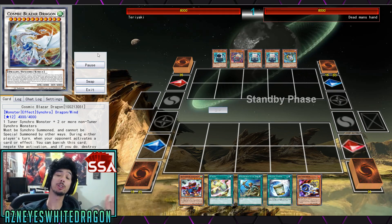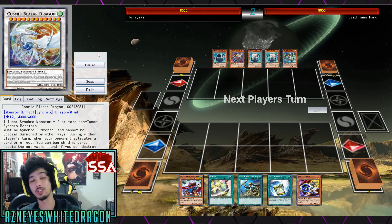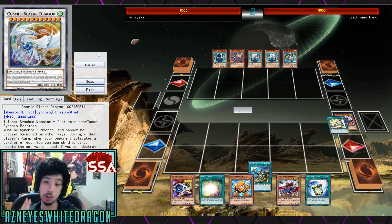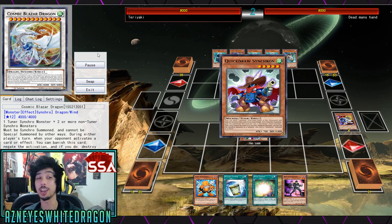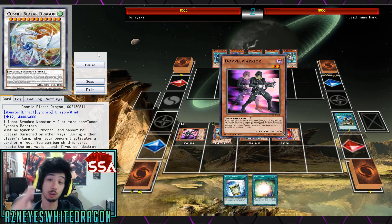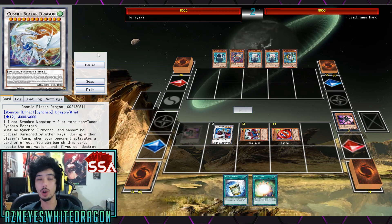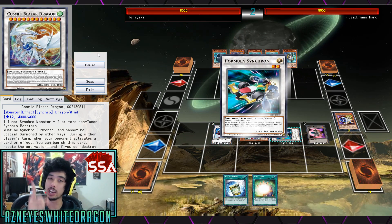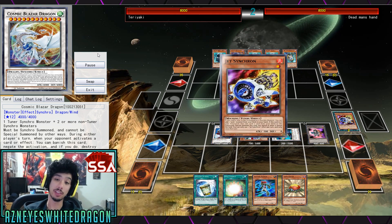Alrighty guys, Cosmic Blazer Dragon is confirmed. We're getting this card later down the line — it's a new Synchro Monster. I'm sure a lot of Yu-Gi-Oh fans will really like this guy, but is he that good? I don't know. Let's go ahead and check out its effect. I'll show you guys some awesome replays while we talk about Synchros in general, and also give you guys a deck profile at the end of this video.